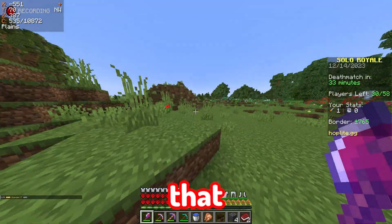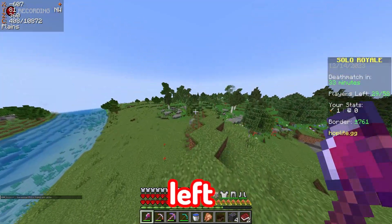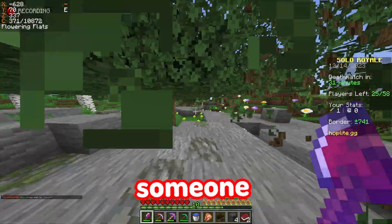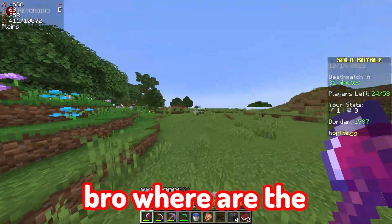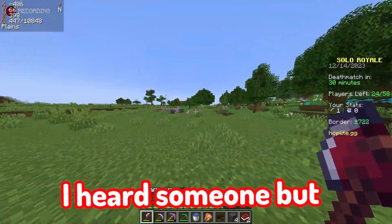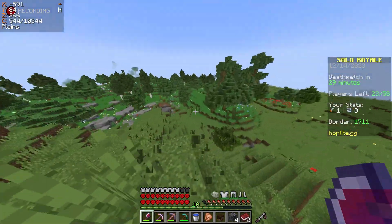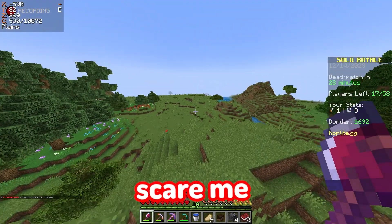No one's here. Should we just hide until the death match? There's only 29 people left. Let me keep the high ground to stay aware of my surroundings. That would be the best spot — ender pearl down to someone. If someone's hiding at the top of a tree I can literally just go like this and destroy them. Where is everybody? There's 23 people left. These cows keep scaring me — I keep thinking they're people.